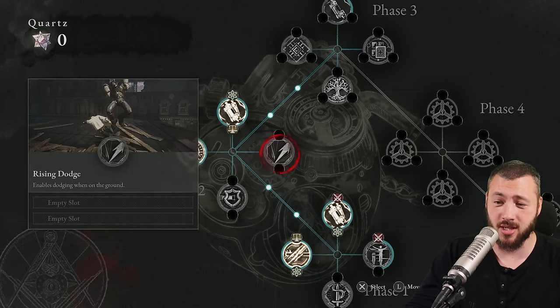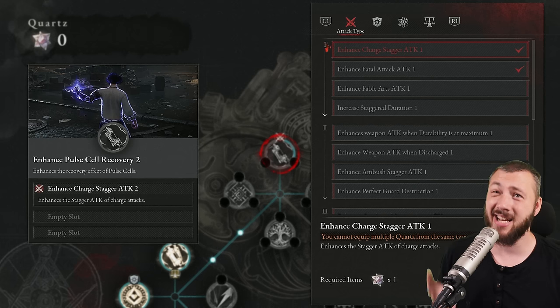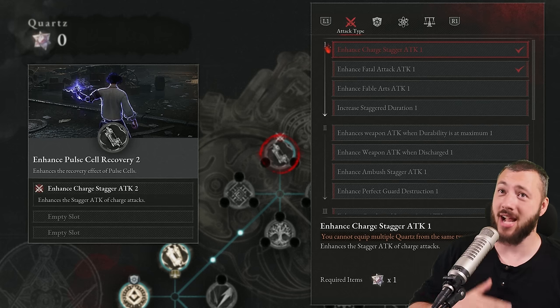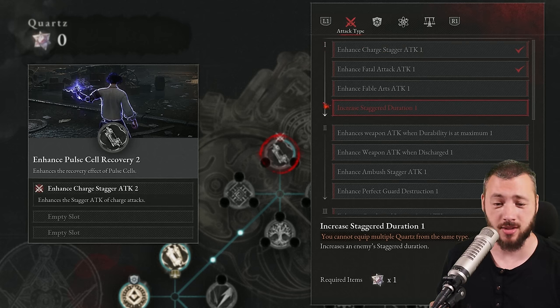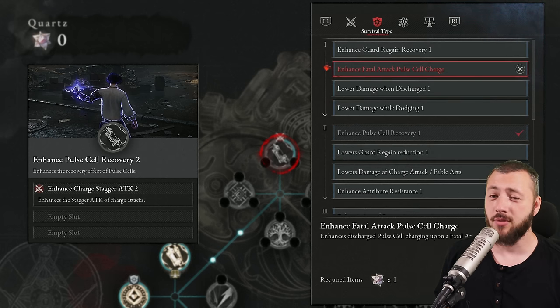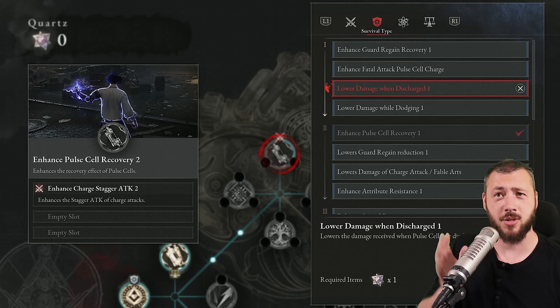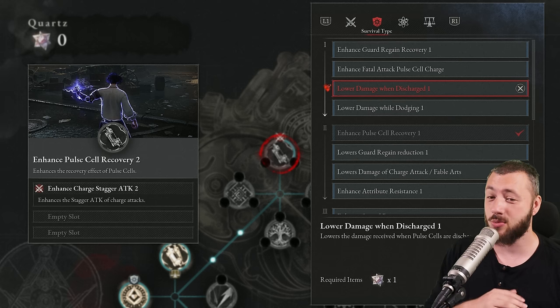In phase one, I went early for enhanced charge stagger attack, which makes charge attacks stagger more — very good. I would now also swap to increase staggered duration so enemies stay staggered longer and you never miss that window. The survival type didn't seem important at first, but lower damage when discharged is actually useful — discharge is when you've used all your cells and have no heals while trying to regain one. In that phase you take less damage, though it doesn't matter as long as you still have cells.